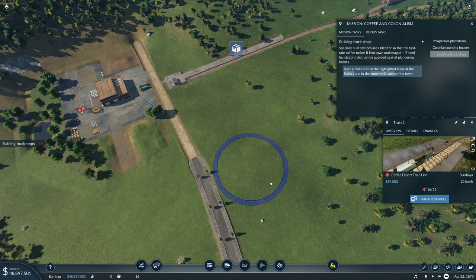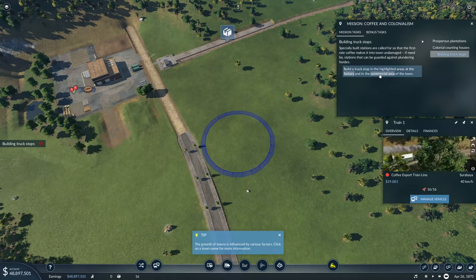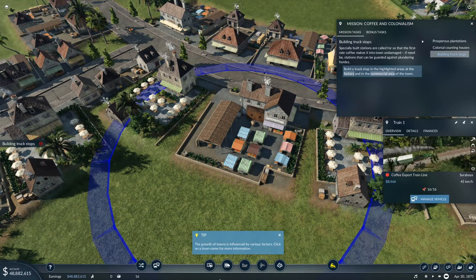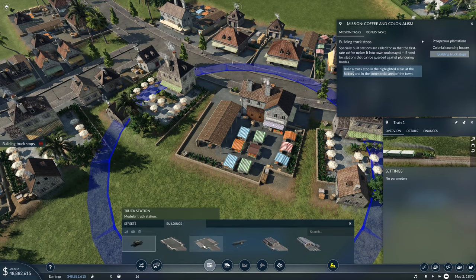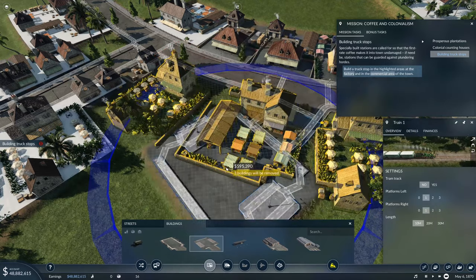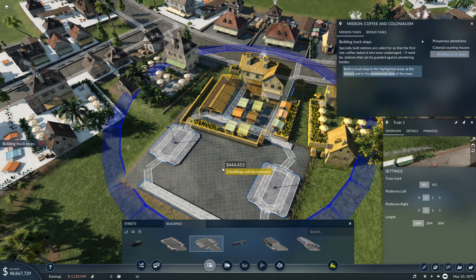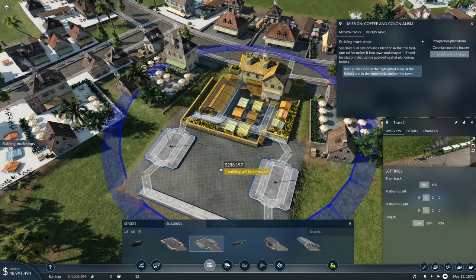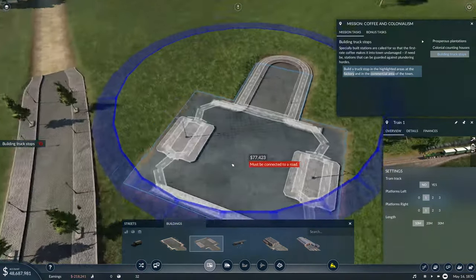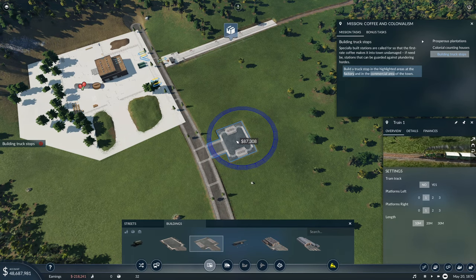We want a truck stop. In 1870 we probably won't get actual trucks. Here's the factory station — then we click on the commercial area of town. We need to place a truck station, rotating it to minimize building demolitions. After trying different rotations we get it down to removing just one building. We'll rotate carefully and place another stop over here. The game uses N and M to rotate rather than mouse scroll.